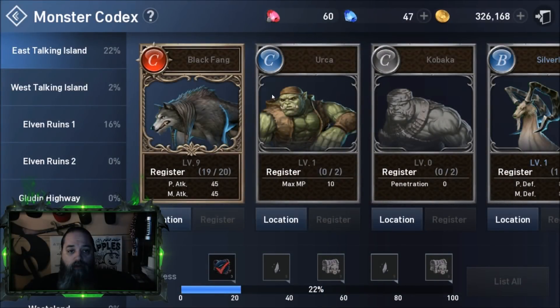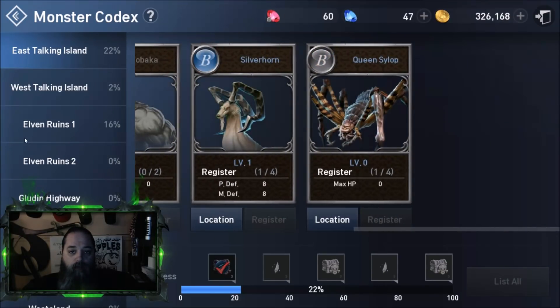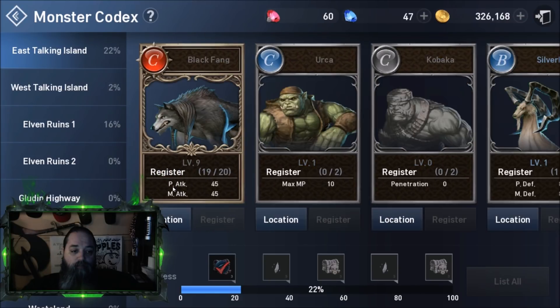When we click on the Monster Codex, you can see there are several different ones here that you can obtain in this area. Physical Attack and Magical Attack is what I'm doing now — I think that's really important, probably the first one you want to start with. I've been leaving it farming this material all the time and that's how I've gotten nine levels so far. I only need one more to max it out, which will give me 50 of each of these.